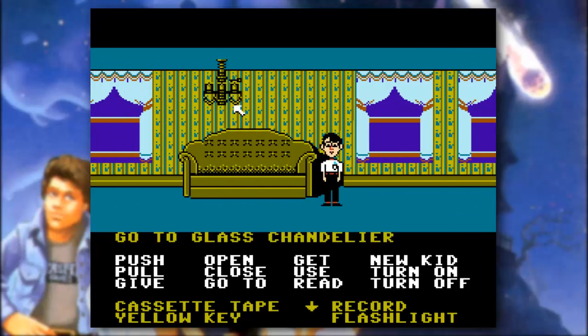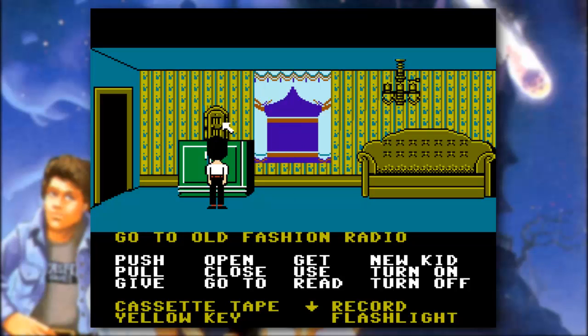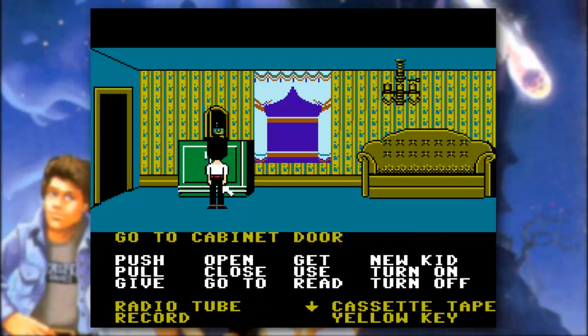Here we've got ourselves a couch, a glass chandelier, some windows, and more importantly, we've got ourselves a radio over here — an old-fashioned radio. Let's pop that open. Being the nerdy geek that he is, Bernard is the only person that can really work on these electronics. Other people can pop it open, but there's a radio tube in there, and that radio tube could certainly come in handy. Let's go ahead and grab that — Bernard is the only one that can put that radio tube to use.